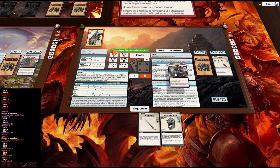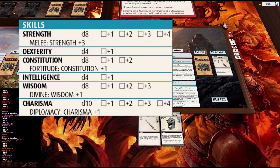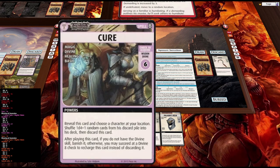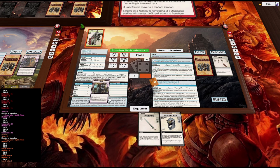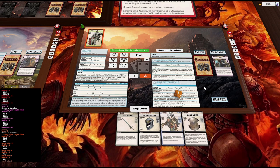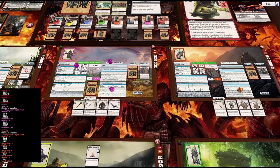Wait, we've got to do the wisdom test — it's a wisdom 1 test to roll an 8, so we basically need a 7. That's fine. Okay, so we've got a second location closed. That's good.